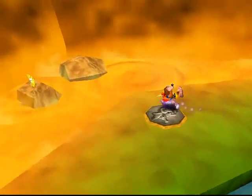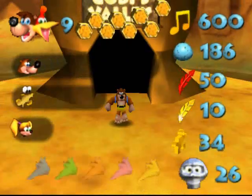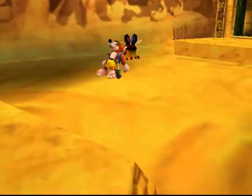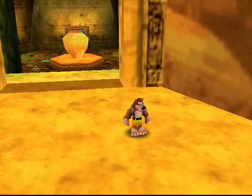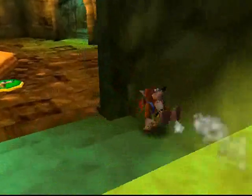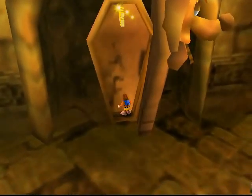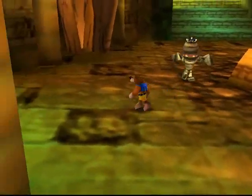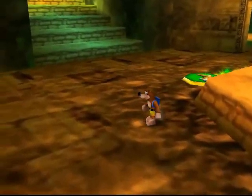Anyway, we are completely done with Gobi's Valley. We can head back to Gruntilda's Lair and unlock the way to the next world now that we have enough notes. I just wanted to make sure I had every Mumbo token in Gobi's Valley, which turns out to be the case. There are only 10 in Gobi's Valley, so I'm supposed to have 26 in total. Let's grab this Jiggy over there. As I said earlier, you could glitch your way to it if you're good enough at the game, which I'm not. Oh God, not a mummy — don't force me to use a gold feather here. And another one!